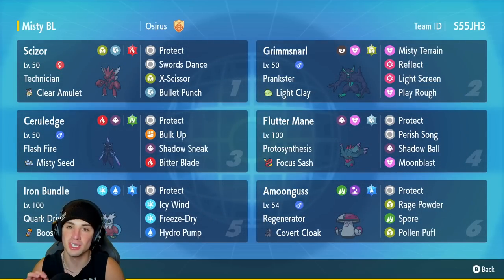Scizor is going to be our first Pokemon for today's team preview, rocking the Clear Amulet with Technician ability. It's got Protect, Swords Dance for that +2 attack boost, and X-Scissor and Bullet Punch for two heavy-hitting STAB moves. Grimmsnarl is going to be our second Pokemon — I absolutely love this Grimmsnarl build with Light Clay and the screens.